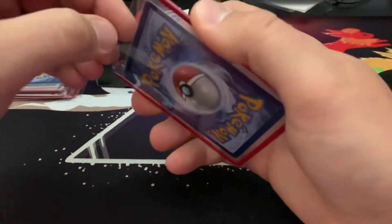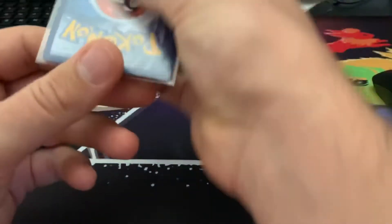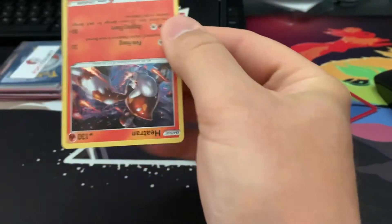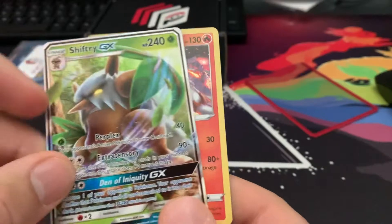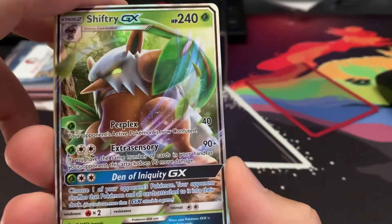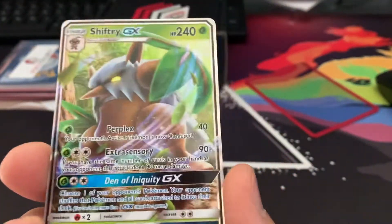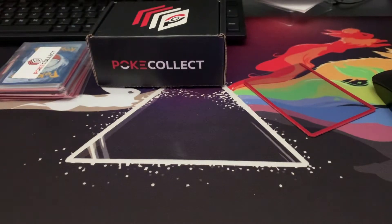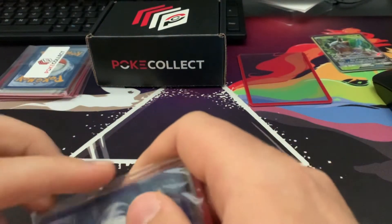And our first top loader. I know people are having issues trying to get these things out. Oh, they had it upside down — that's kind of weird. Okay, let's see what we got for the first card. It's upside down. And the Heatran. Oh nice. Shiftry GX — again, that's really cool. See, I've pulled a lot of cards, so this is really nice that we're already getting stuff we have not seen before. I'm not sure what I'm gonna keep in the top loaders, but that will probably go back in one.